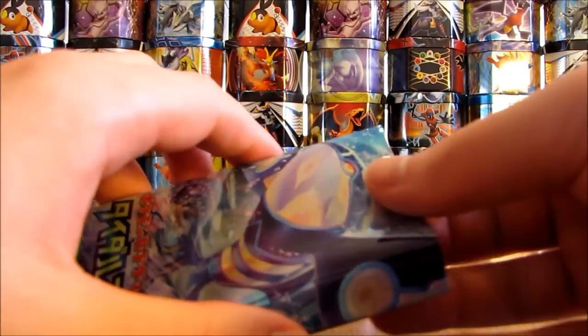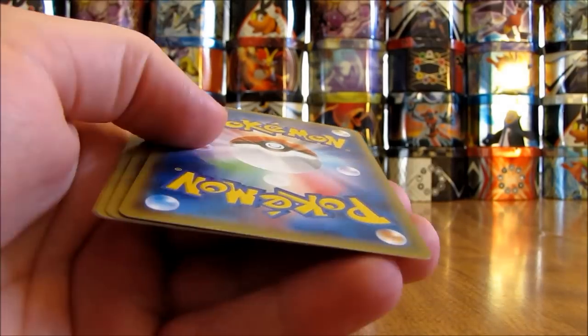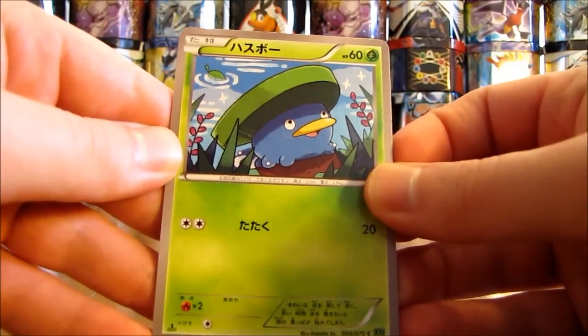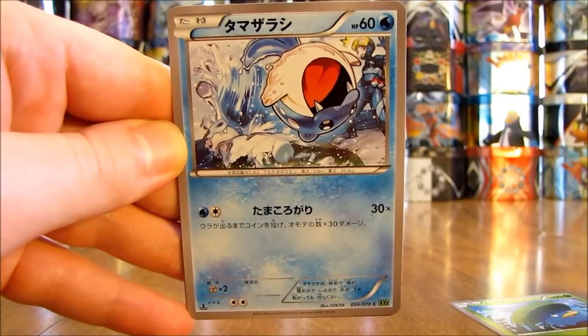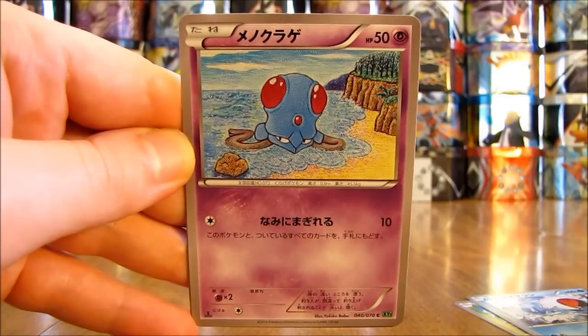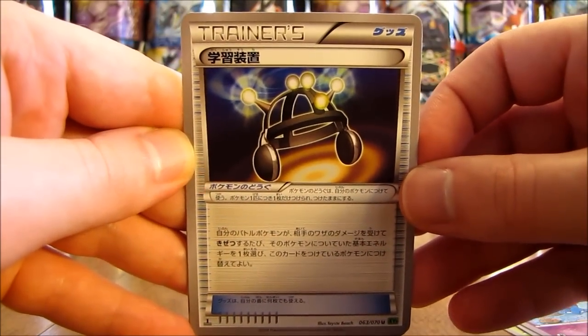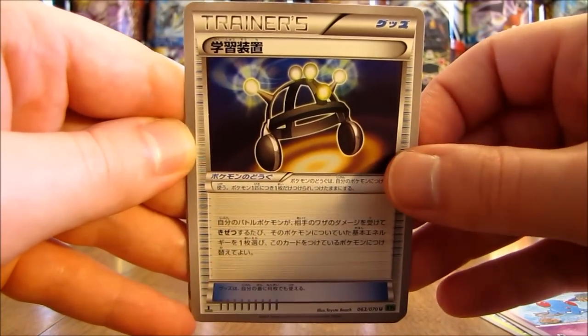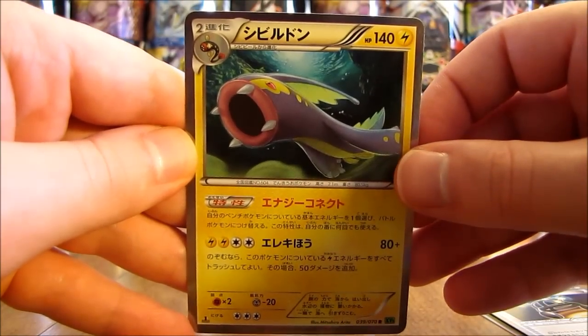Two packs left — I'm not really expecting another Ultra Rare. Three out of the box is pretty good. This pack starts off with a Lotad, followed by a Spheal, there is a Tentacool, a Trainer card which is an Experience Share, and a Holofoil card of Electros.